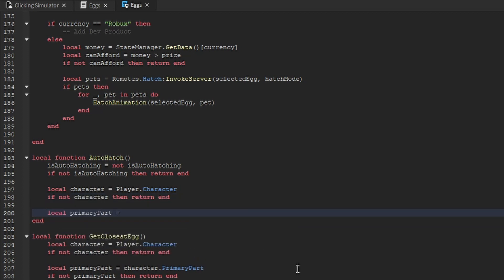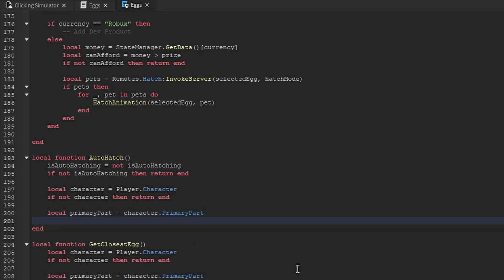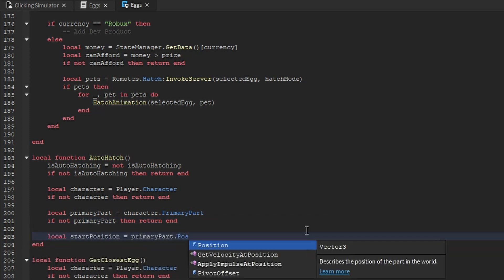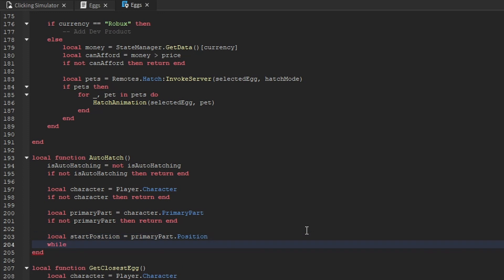We create a variable for the player's primary part equal to character dot primary-part. If we can't find that primary part, we return and stop the function. After that, we create a variable called start-position, equal to primary-part dot position. Then we create a while loop with two conditions: the first is that auto hatching is enabled, and the second is that there is a selected egg.